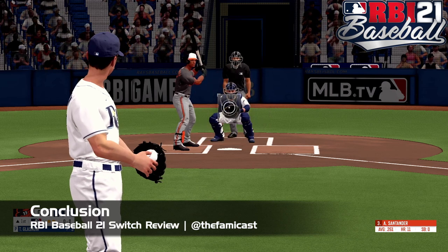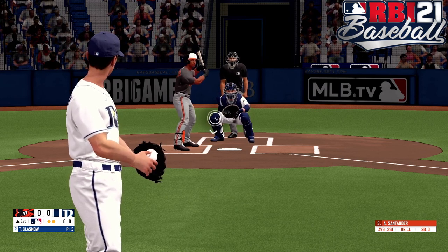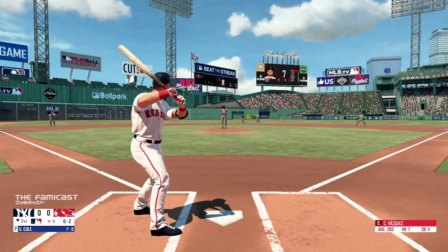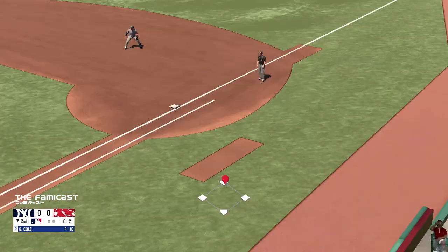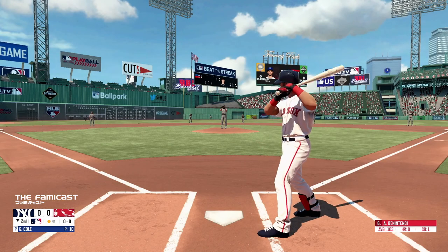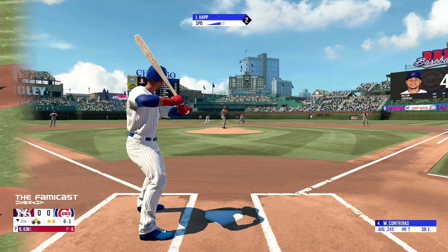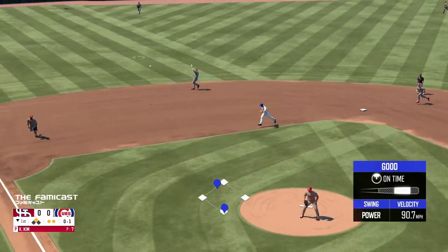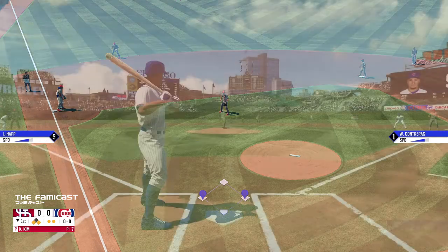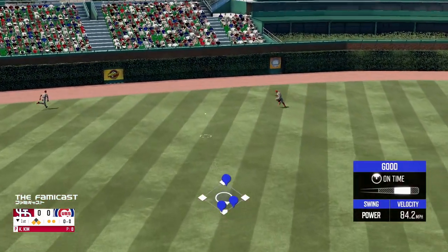Several important changes were made in RBI 21 to make it feel like more of a complete game. Things like the progressive time of day and the commentary help bring an even higher level of realism to this friendly arcade-like package. At the same time, the commentary could use a little bit of work, the engine is starting to show its age, fielding could use an upgrade, and they need to squash some bugs. Even with all that said, RBI 21 is a decent yet somewhat flawed baseball experience. The glitches and bugs are likely going to stick out in your mind more than the good times. As always, thanks for checking out this video. If you like what you see, please feel free to drop us a like. If you're new to the channel, please feel free to subscribe. This is Danny from the Famicast — thanks for watching, and we'll catch you later.